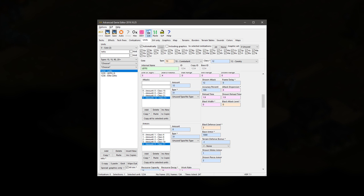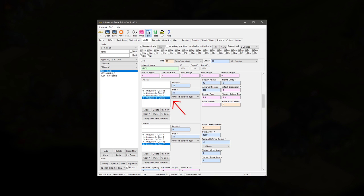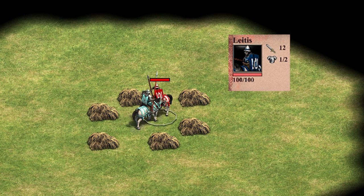Now let's actually take a look at this Laetus unit. You'll notice that it has this new attack class 31. The Genie Editor hasn't been updated to display an actual name for this attack class, but this is a special attack class used to implement the Ignore Armor bonus. The Laetus also has a corresponding armor class 31, but this class provides 0 armor. That means when one Laetus attacks another, all 12 attack is applied fully against the 0 armor for a total of 12 damage per attack.